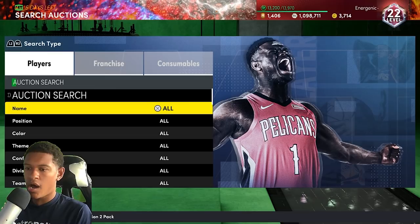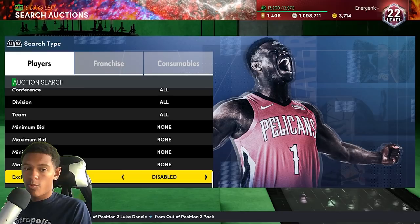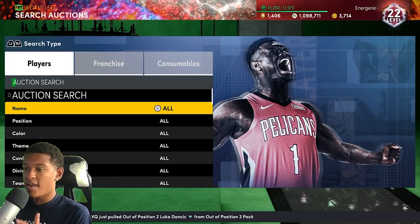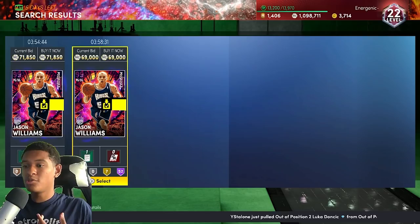My recommendation is: get a few snipes on the Central or Lakers filters, have enough MT to buy Bosch and Jason Williams (or whoever is a buy-now at the time you watch this), then switch to the enabled filter. You don't have to take this approach — you can either keep using the narrower filters or snipe a few cards, buy the cheap players you need to filter out, and then snipe on the enabled filter. I personally would do the enabled option.